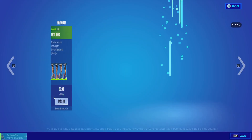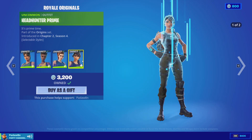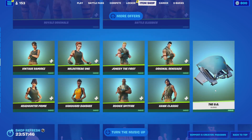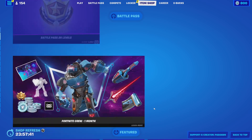Then we've got the Royal Originals — the OG defaults: the Vintage Ramirez, the Vanguard Banshee, the Wild Chic One, the Headhunter Prime, the Jonesy the First, the Hog Classic, the Original Renegade, and the Rookie Spitfire. Then we've got the OG glider as well.